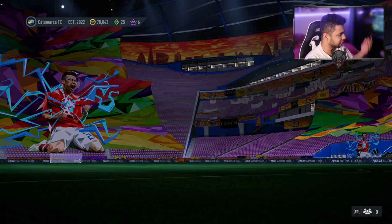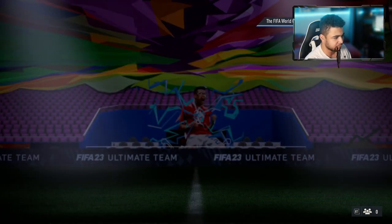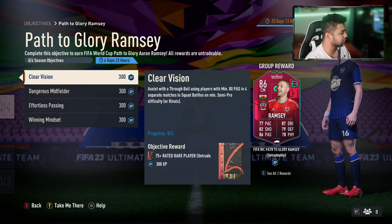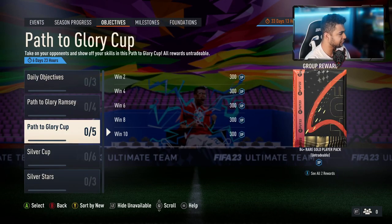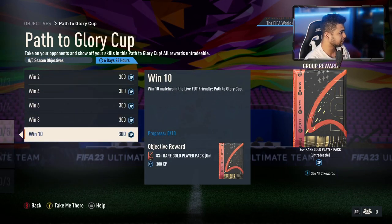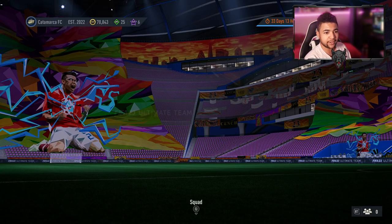And obviously the position modifiers. I want to have a quick look — is there a new objective card? Path to Glory Aaron Ramsey, interesting. Leagoon as well — forgot he played for Nice. You know what, that's actually a good card, I'm gonna have to — it might be the first objective card I complete. But there's a Path to Glory cup as well. Nothing else I can see.